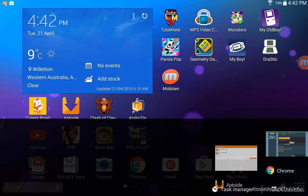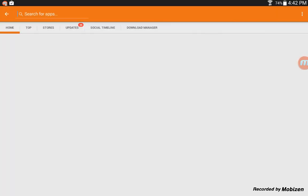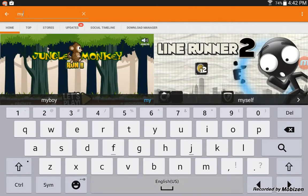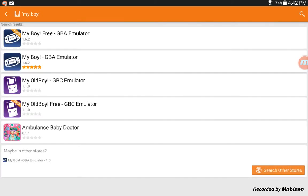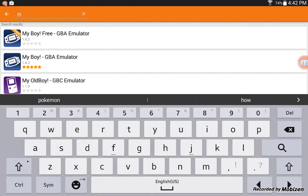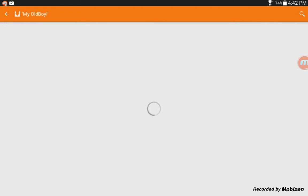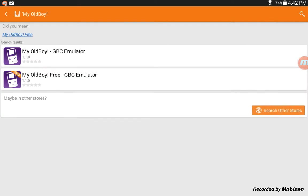Now I'm gonna teach you how to get — oh, dang it — this is my game. My Boy — depending on which one you want, I'll show you both of them just for you guys. This one here has four stars, it's going to work. And if you want, My Old Boy — play Game Boy Color — get this one, that works even though it has no stars. That's the one I'm using.